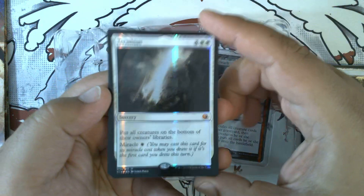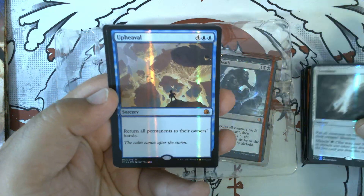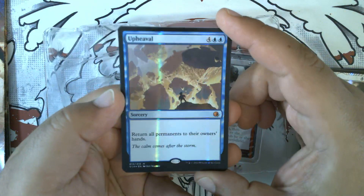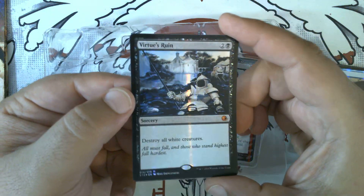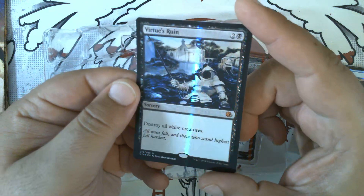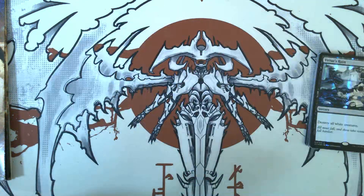We have Terminus — this was its first reprint — and then Upheaval, a fantastic card with many fond memories of casting. And Virtue's Ruin, which also used to be a really high-end sideboard card for black against earlier versions of Death and Taxes and Maverick.